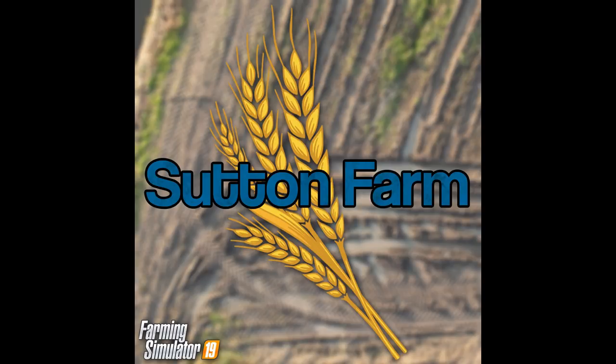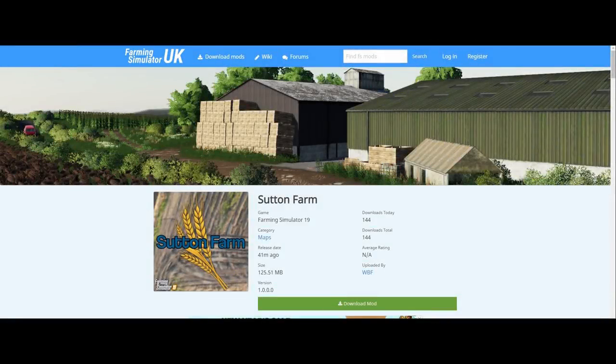Hello everybody and welcome along to a first look for myself — Simulation for the Nation. We are doing our first look of the FS19 map, and it is the first true FS19 British map. There have been a few conversions, but this is Sutton Farm, a map made by WBF. It is now available for download from fsuk.com — do make sure you go over there and download it on PC at the moment.